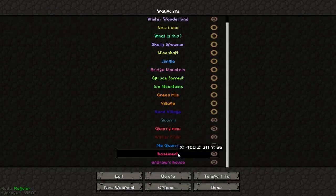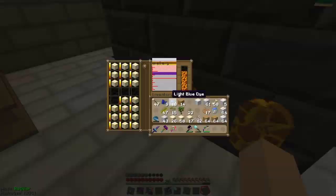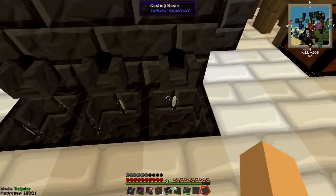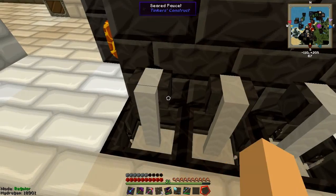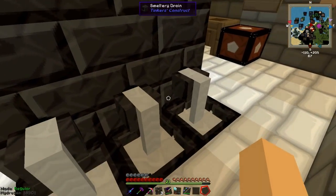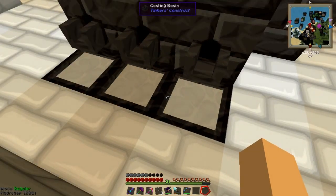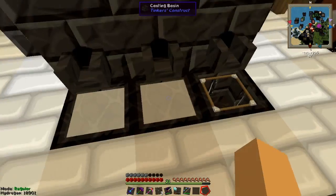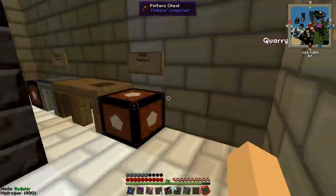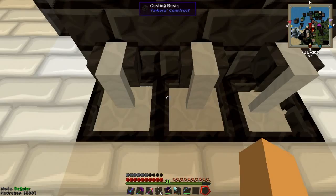Now let's teleport back to the basement and put some more sand in it. Take this glass, pour out more. Tell me somewhere to think — what should I do next. Because I know I'm going to fight the ender dragon, but I don't want to do it now.